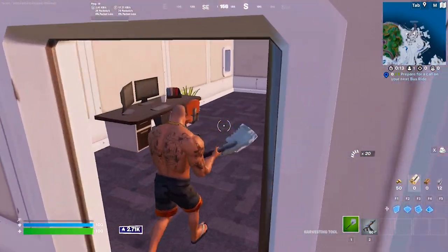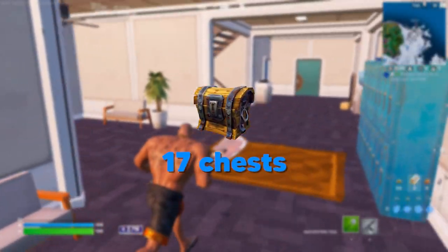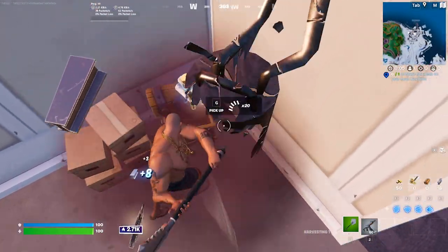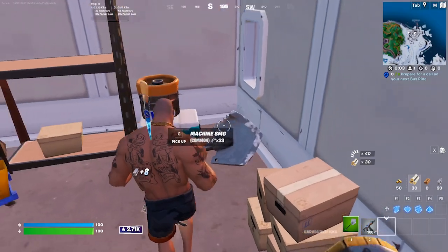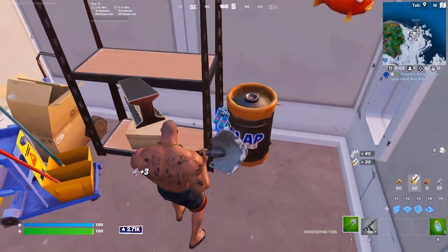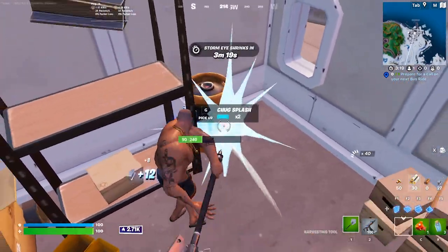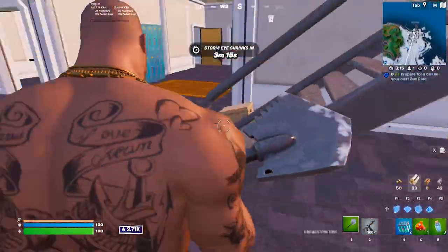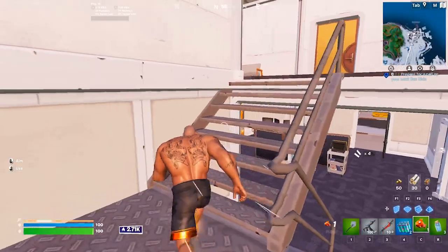After getting your instant 200 HP, you're going to have up to 17 chests to loot throughout this entire location, which is an absolute ton for a relatively small spot. Once you finish looting up and you're ready to go, you can simply grab a car and get on your way. Although this spot is a bit more contested than the other two, it's still a fantastic option with an absolute ton of loot and guaranteed max HP. So if you can handle the heat, it's definitely worth a shot.